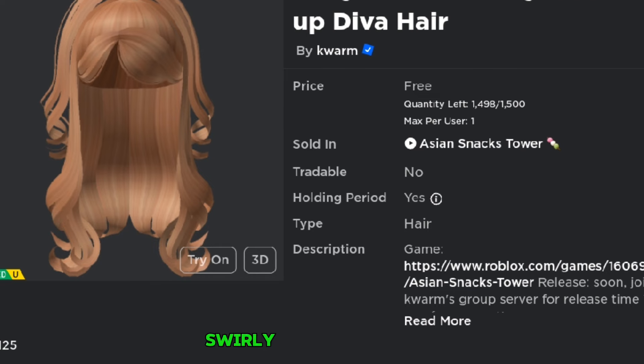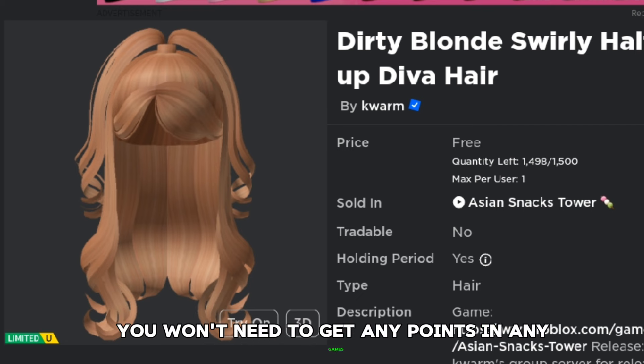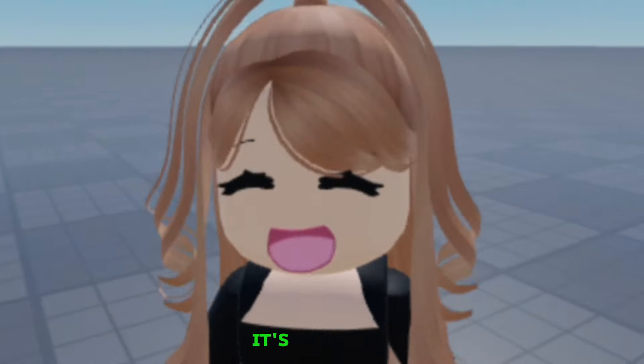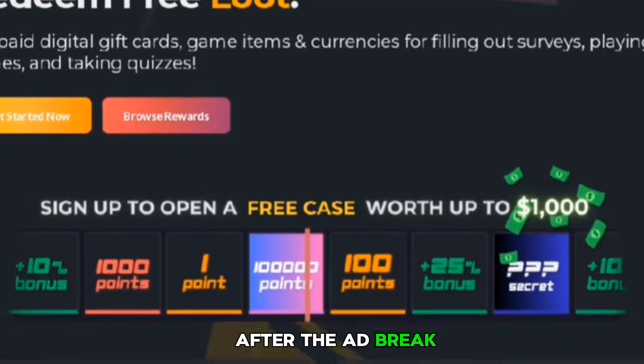Let's get started. This is how the hair looks — it's called the Dirty Blonde Swirly Half Up Diva Hair. To get this free hair you won't need to get any points in any games. As you've already seen, this is how it looks in the game. It's really cute, I love the color. Let me show you how to exactly get it after the ad break.